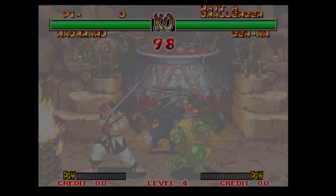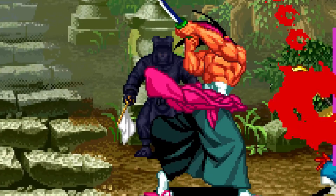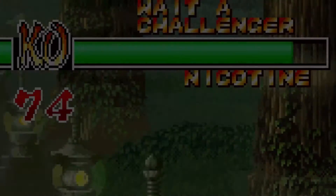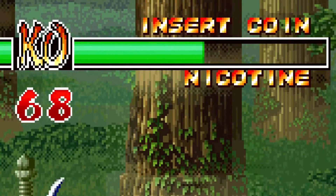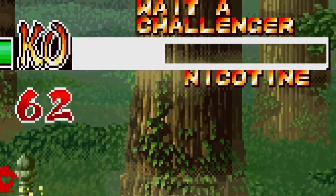Sprites handle the majority of graphics — characters, explosions, backgrounds, etc. Almost everything on the screen is a sprite, and that really does include the backgrounds. Then there's the fixed layer. It always is drawn on top of all sprites and is much simpler. This is where games will put things like life bars and credit counters — the HUD, if you will.